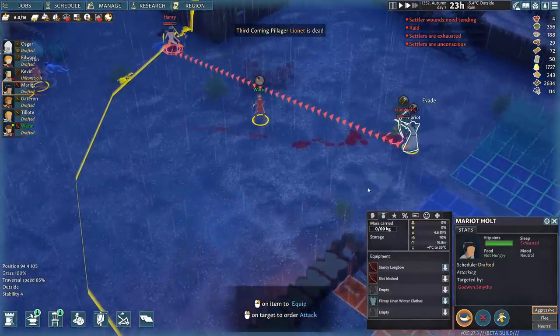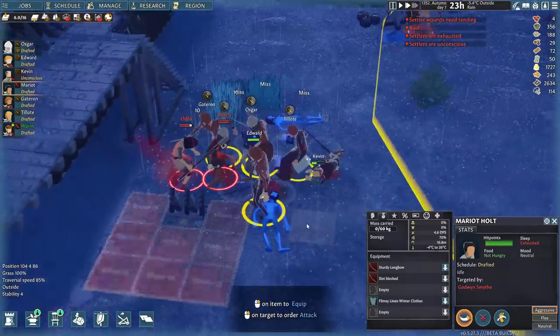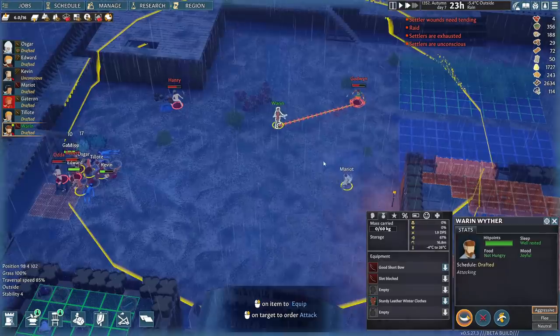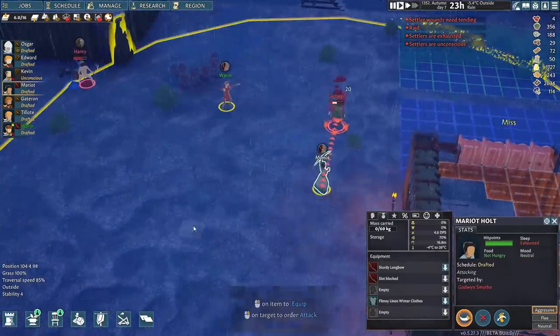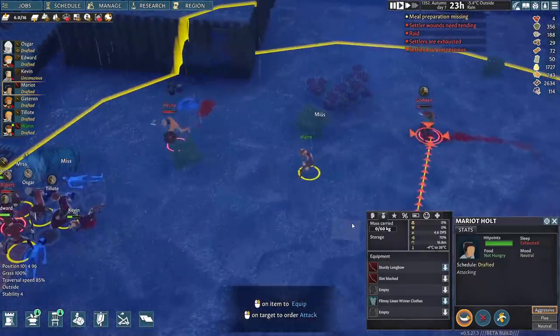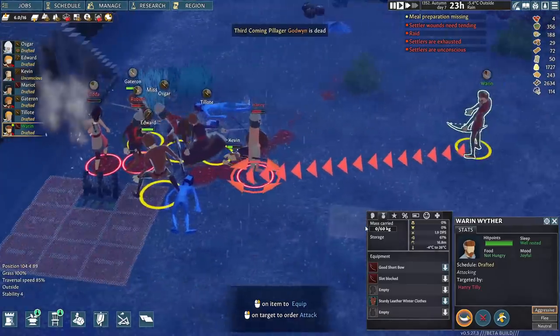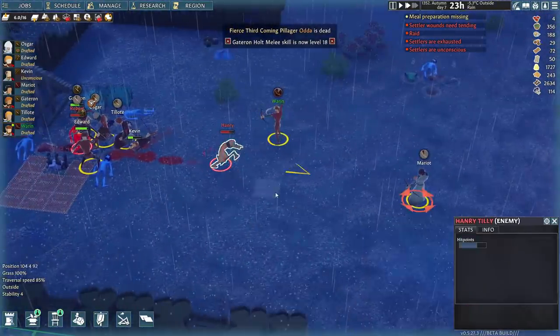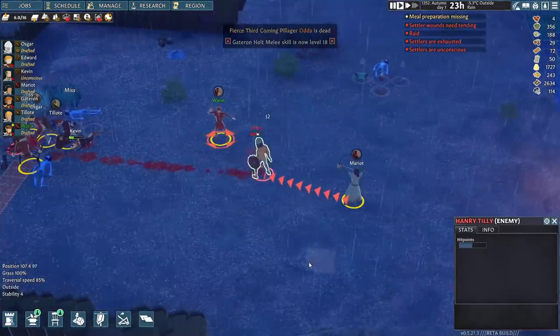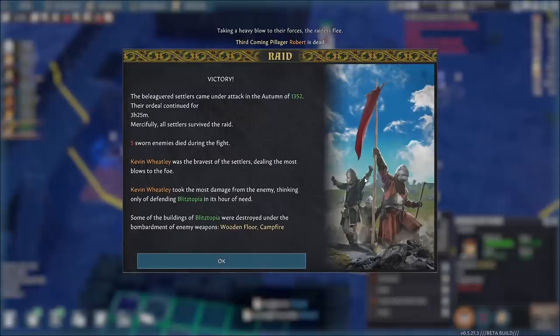Kevin's down, Edward's down, Oscar! We're actually kind of winning this — I'm impressed with myself. Would you shoot him? He's got a case of the dumbs — he's just attacking my campfire. Nice shot! Warren, run away, bro — you're supposed to attack Goodwin. He's got the dumbs. They were kind of flanked — another one down. Warren got the attack — run away, run away. Good job, I think we might win this. We did it! Heavy blow — the raiders flee. Five enemies died. Kevin took the most damage and he was the bestest.